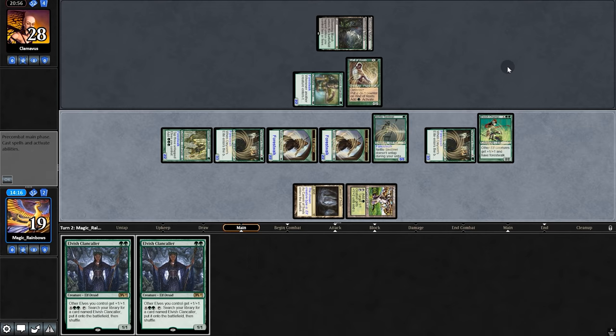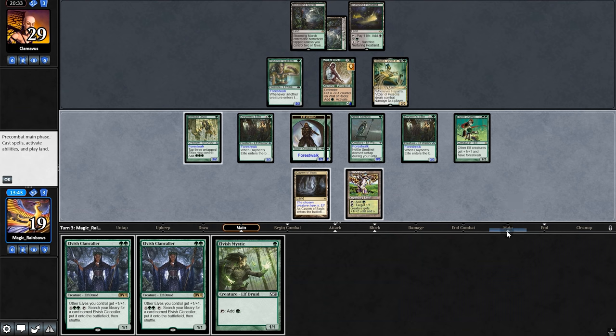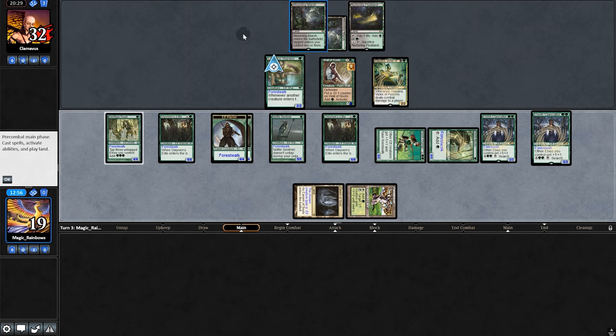Back to opponent — they play Hapatra again, and suspiciously they pass back. Very suspicious indeed. First play Mystic, make three mana, Llanowar Caller and Clan Caller. Sadly no Force of Will for opponent, but a wall big spank — oh wow, they don't block, they go down to five.